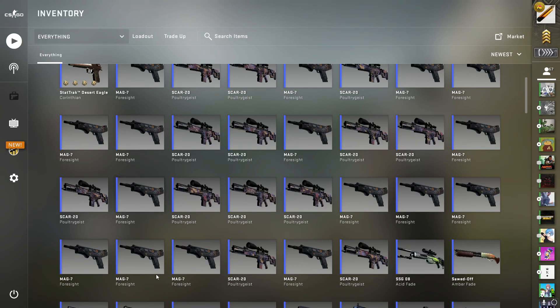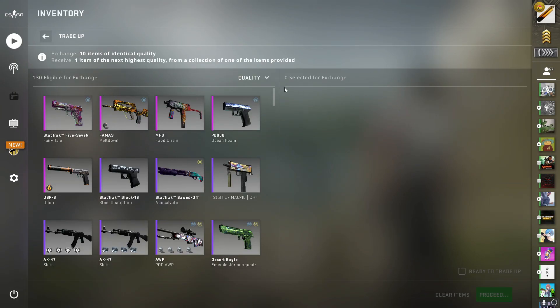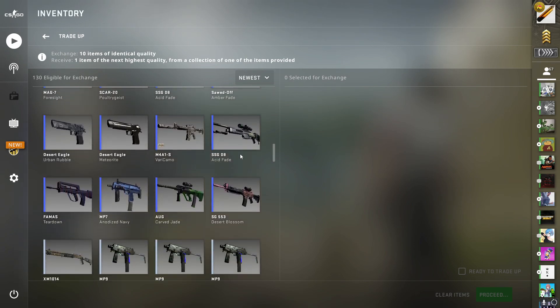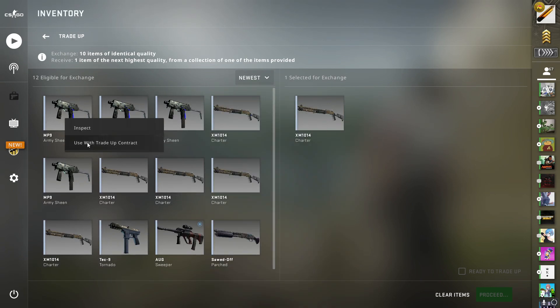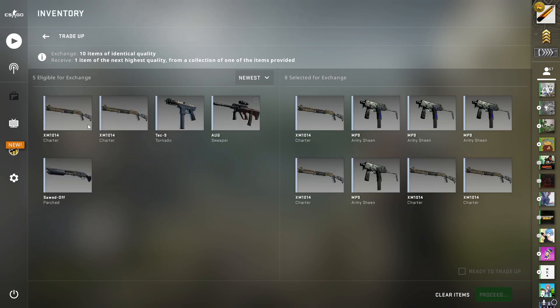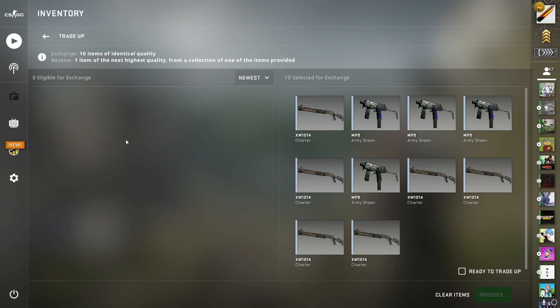It's 25% average float 0.0135 because we're going for the factory new MP5 Nitro, and that's about five dollars — just under five dollars. So a 90-cent trade-up into a five-dollar skin.